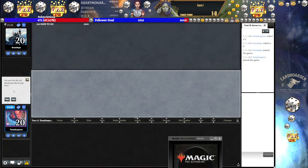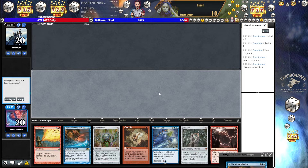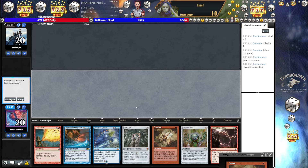Here we are in round two against Great Ape. We are on the play with a Leyline, so we are double on the play — we are so on the play right now. We can go for it — you know me, I'm inclined to do so. However, going for it means Chrome Mox, Imprint, Gamble for LED for a 1 in 5 chance to lose — so 2 in 10, so 80% chance to Echo. I think we have a higher percent chance to just mulligan into a hand that guarantees an Echo.